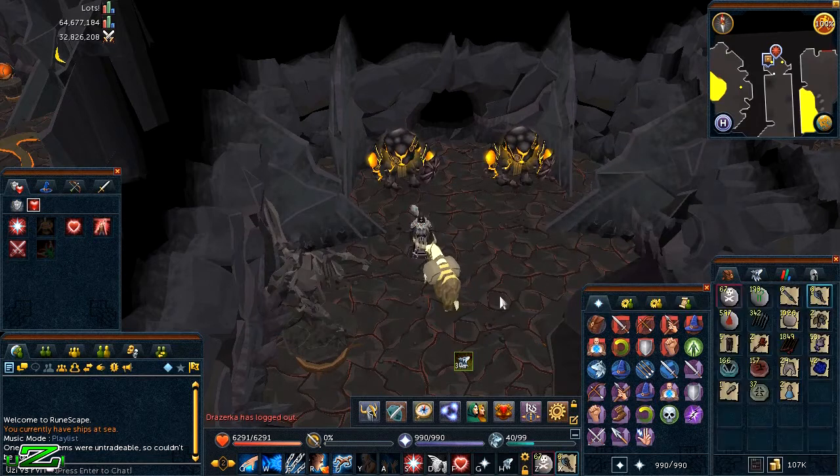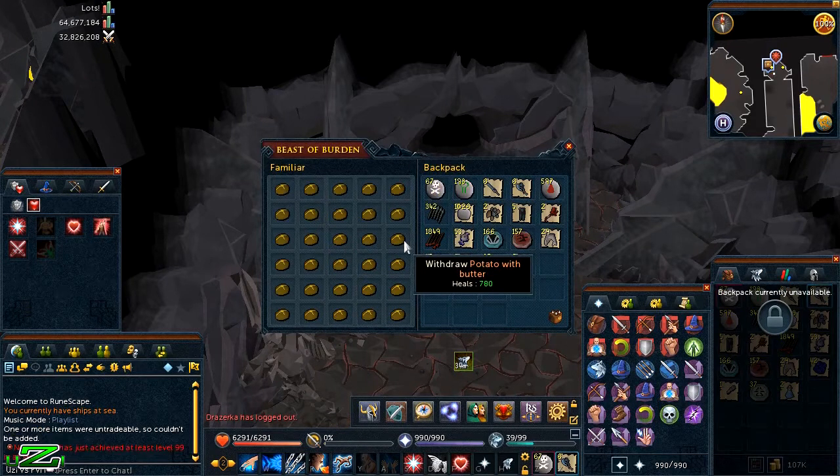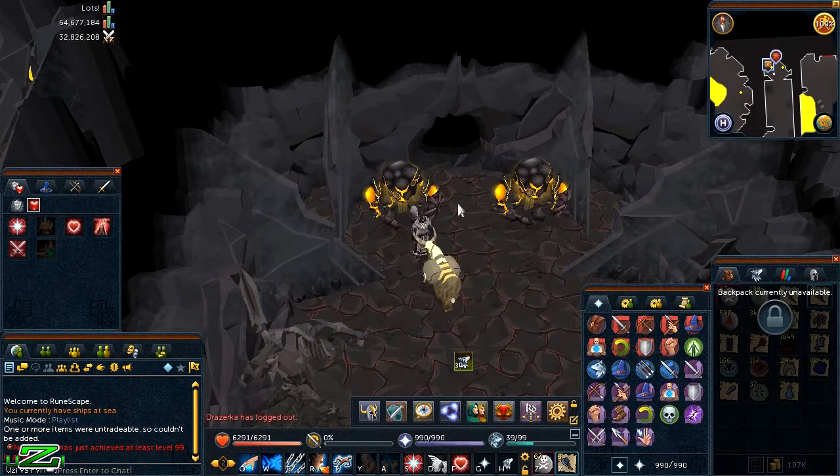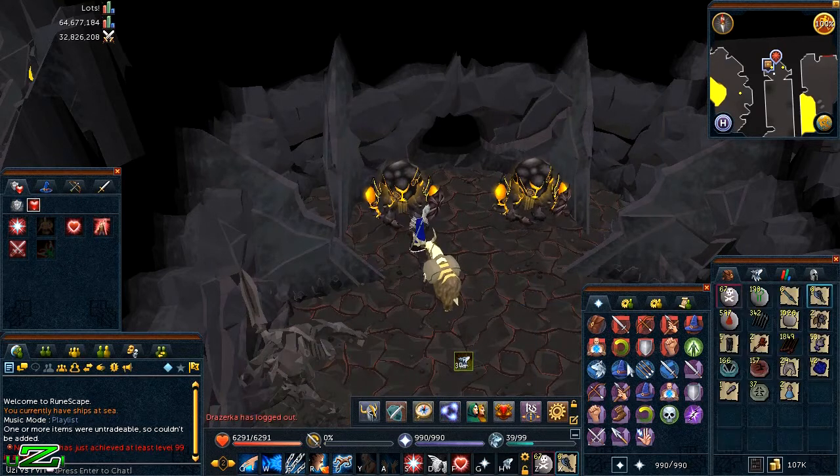The charm drops were actually amazing: 166 blues, 157 crimsons, and 37 greens using the Charming Imp. A really good tip — I've been using Potato with Butter as food here, which I get as drops from the Ascension creatures. It's really cheap, heals 780, and works great at bosses like Glacors where you don't need heavy healing. I think I'm done with Glacors for now and will be moving on to another boss.